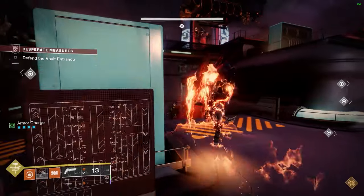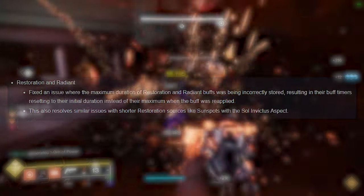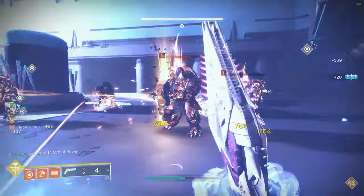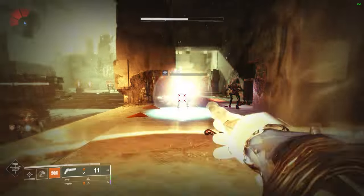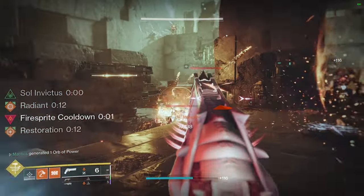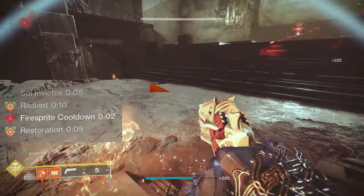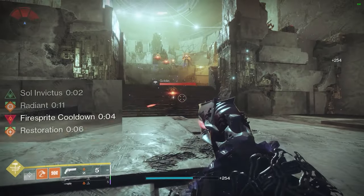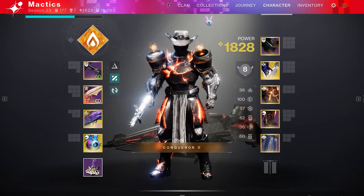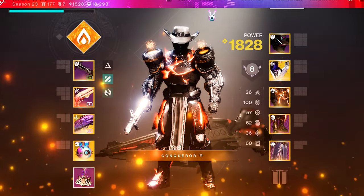Also coming in the March 5th patch is a bug fix for Restoration, fixing the current issue where Restoration buff timers would be reset to their initial duration upon reapplying Restoration. For example, if you step into a Sunspot to gain Restoration for five seconds, then kill two enemies to extend that duration to 12 seconds through the Ember of Empyrean, and then step into another Sunspot, it would reset your Restoration timer back to the original five seconds. It's an annoying bug that will be fixed in the March 5th patch, making this build even better than it is today.